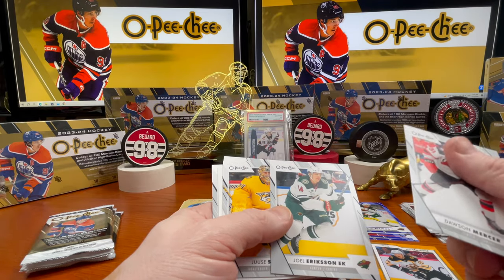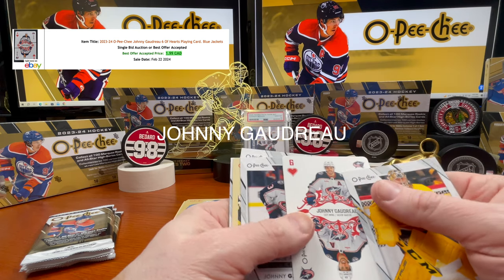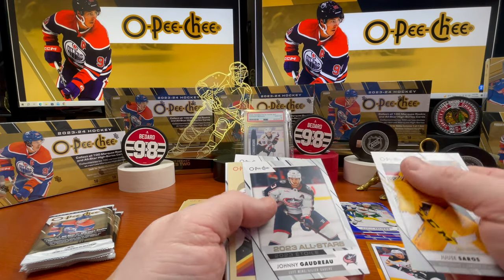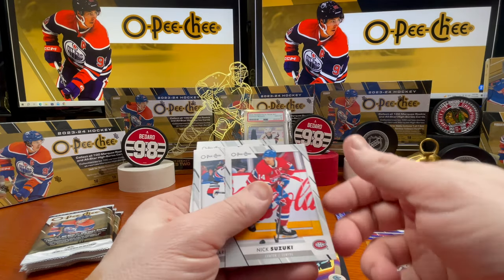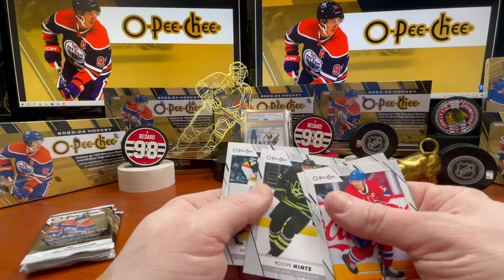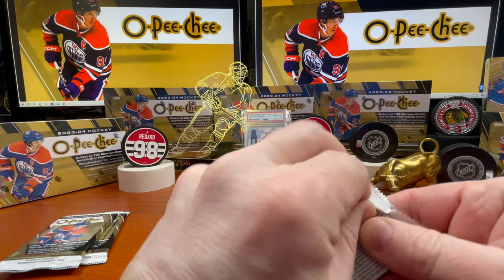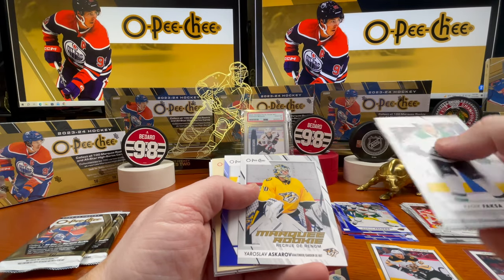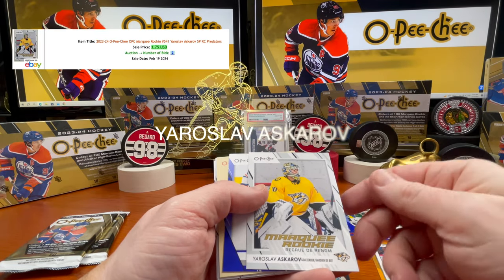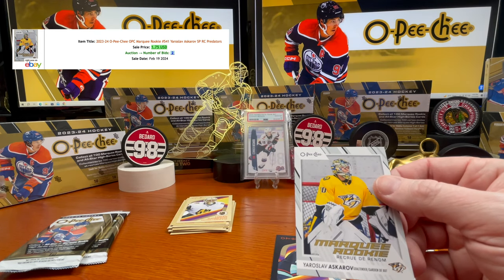Joel Eriksson Ek, Juicy Sorrows, and you got your Johnny Gaudreau — six of hearts. And Johnny Gaudreau again, all-star. Logan Thompson, Nick Suzuki. Joshua Strome — there's a nice one — Askarov. Yaroslav Askarov! We'll go ahead and sleeve him up.